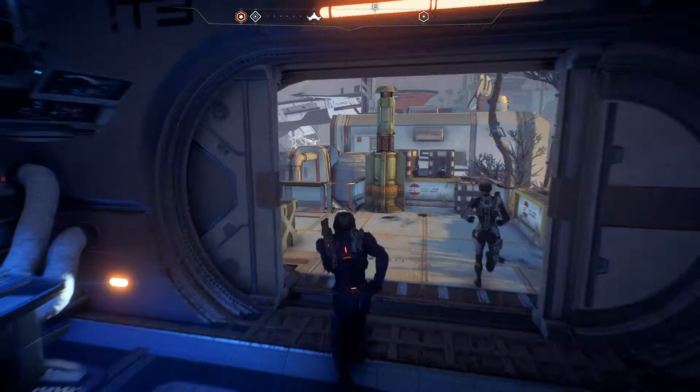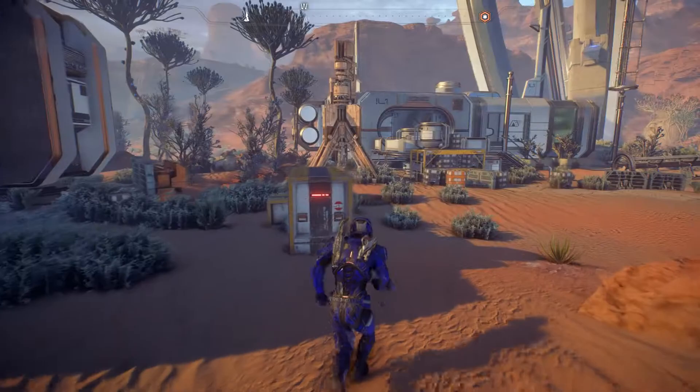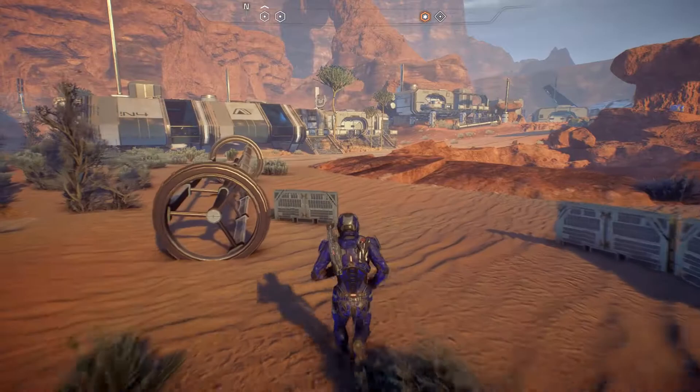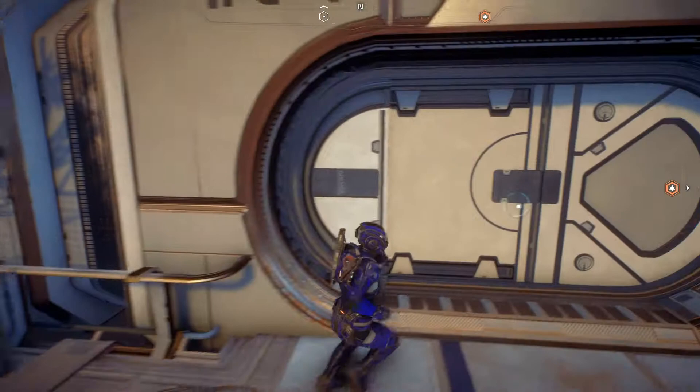We finish up in this room and continue to the next building area. There was one door we got open but couldn't access the other side until power was restored. Now with power back on, let's see if we can get through the other door and find what's on the other side.